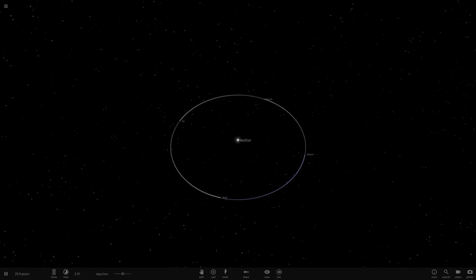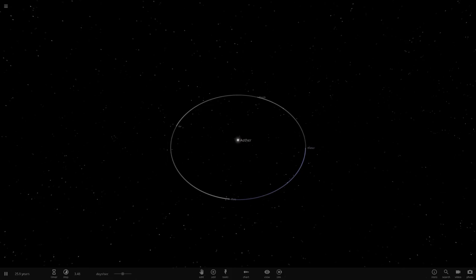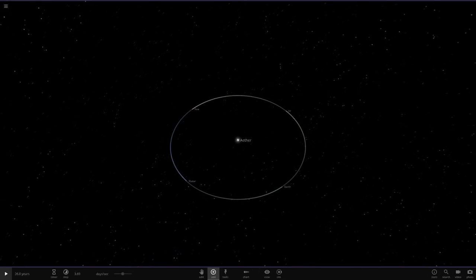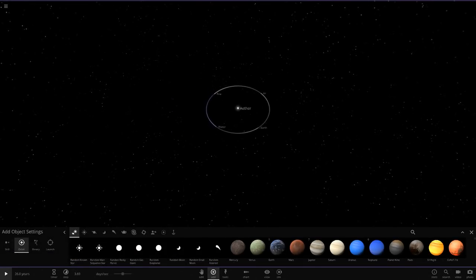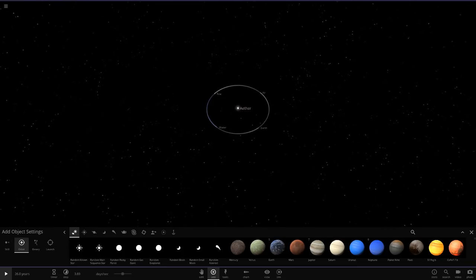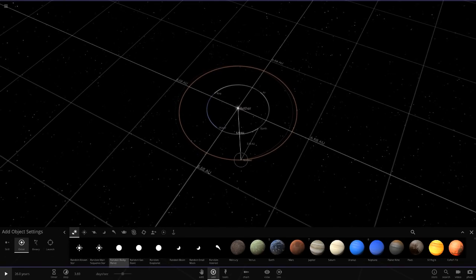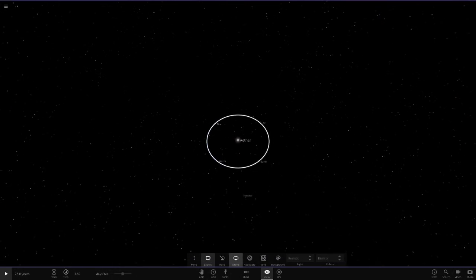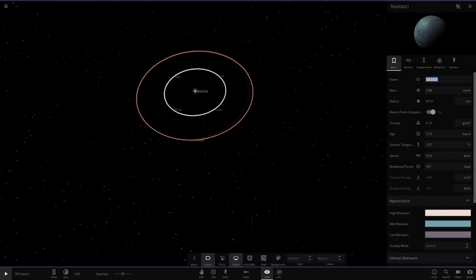For Light and Darkness, I know what we can do. We'll start off with Nature and place it in between Water and Earth but a little further out. So we'll get a random rocky planet — it's Nastaski, our favourite random planet. We're going to call this one Nature, spelled N-A-T-U-R-E.